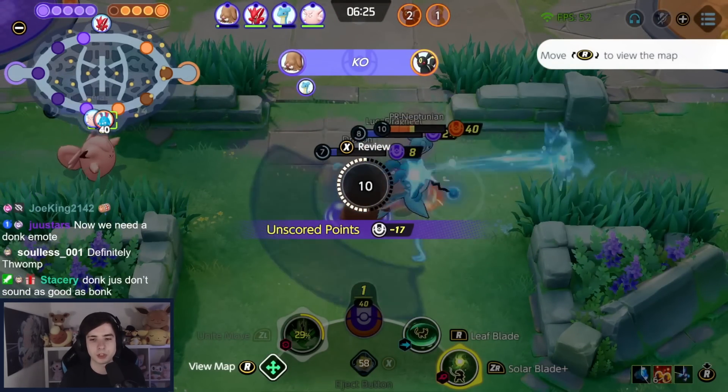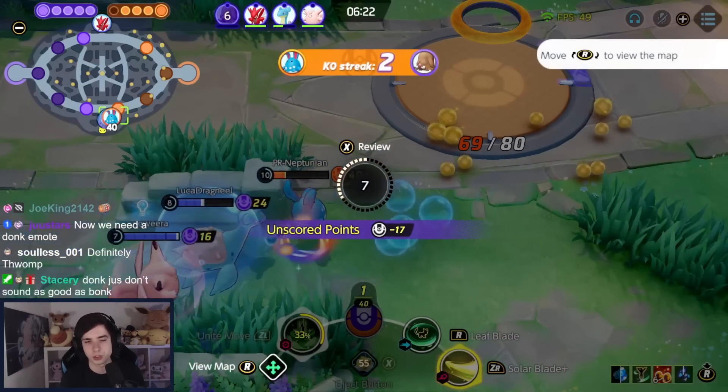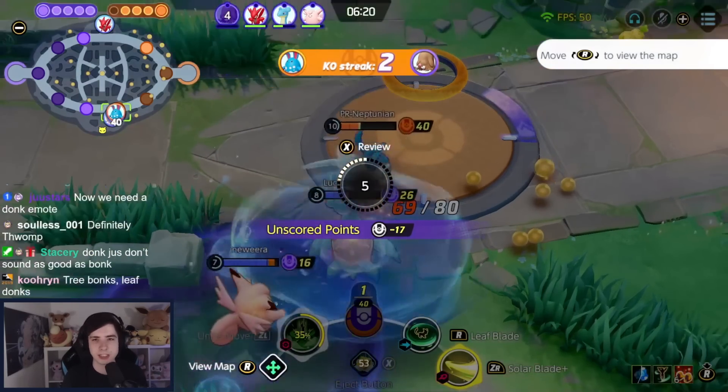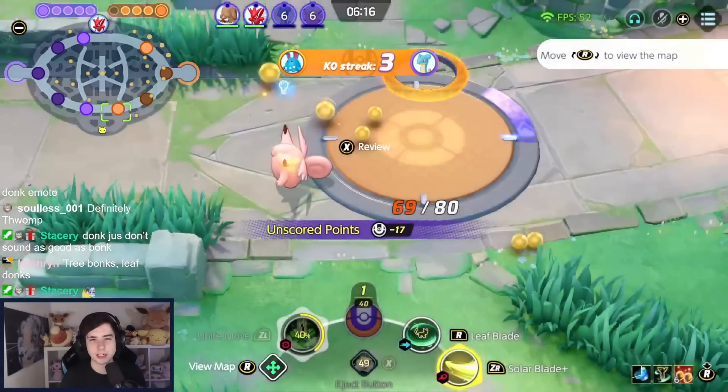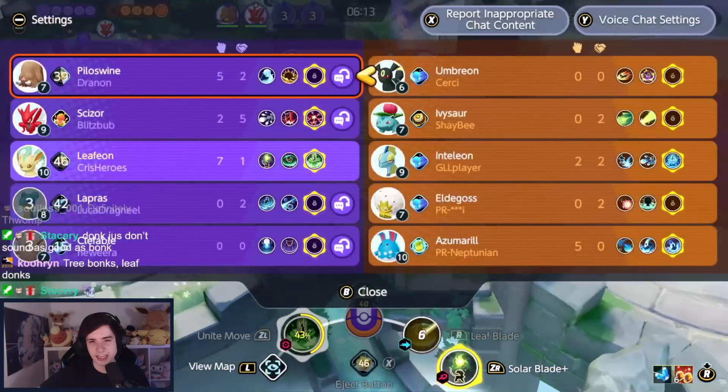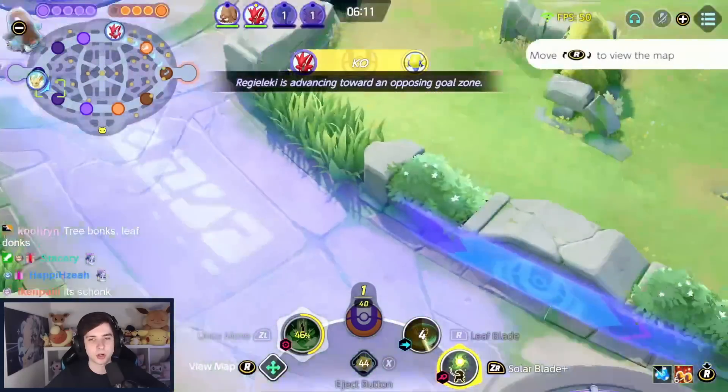There are two ways to use the Unite move. First, you Solar Blade instantly into Unite move to one-shot someone. Or you Unite move first into Solar Blade so you also get Energy Amplifier damage onto the Solar Blade. It depends on whether you want to surprise someone — doing Solar Blade into Unite move can catch people off guard before they can respond.